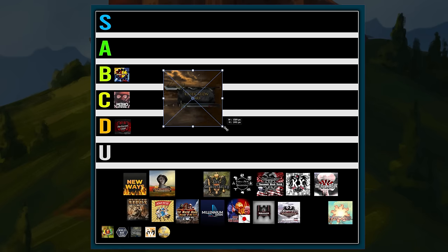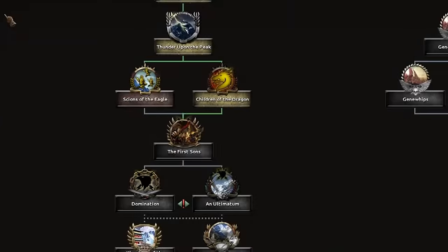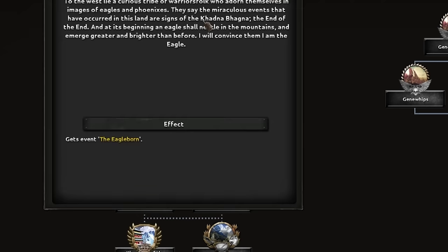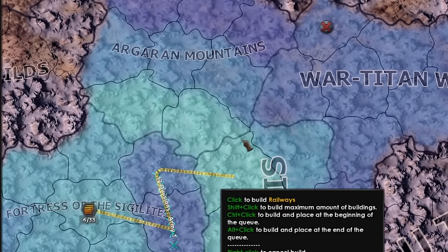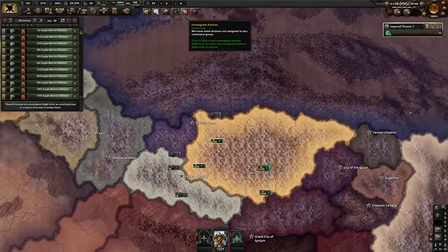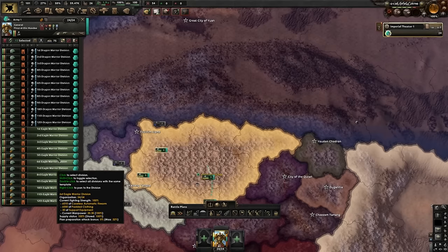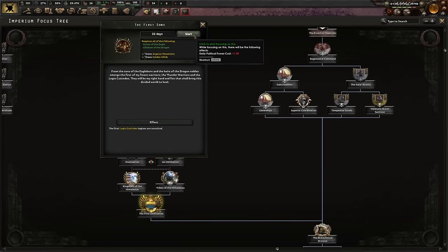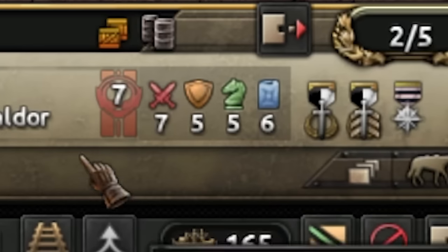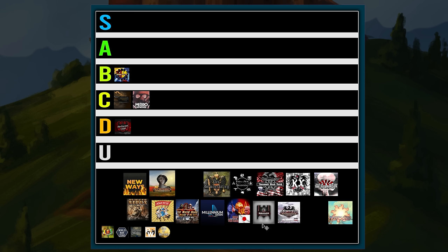Unification Wars is a Warhammer 40K mod that doesn't take place in the year 40,000 — it takes place during the Unification Wars on Earth, which is how it fits into Hearts of Iron 4. It's a really well-made mod and personally probably one of my favorite mods. I'm not even a big Warhammer 40K fan, so I really do like this mod on its own merits. It has really cool technology and mechanics for the Imperium of Man, though there's not much content for a lot of other countries, so you can really only do one or two playthroughs through the existing focus trees.